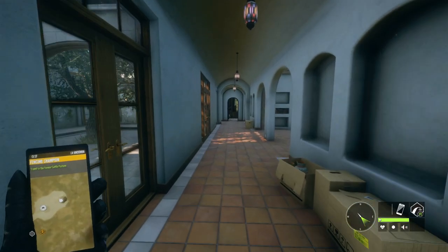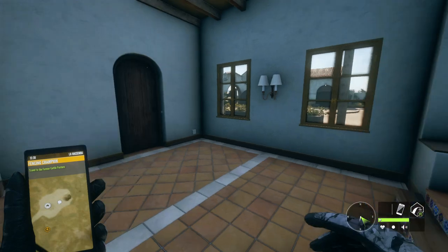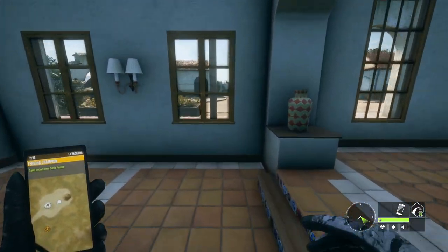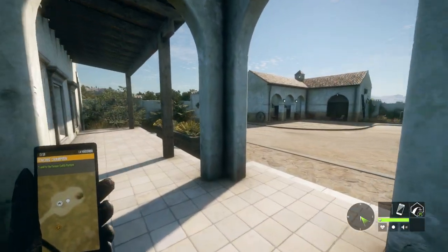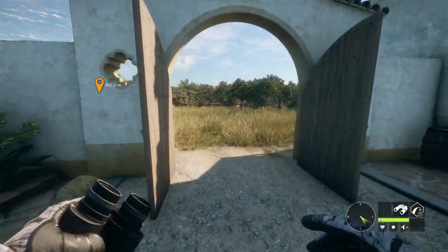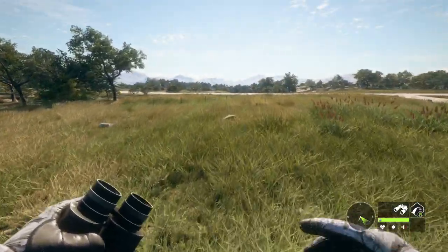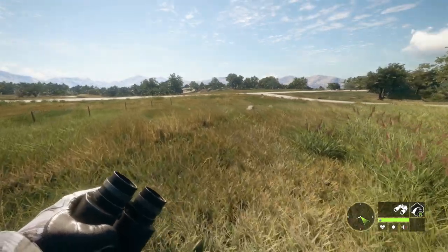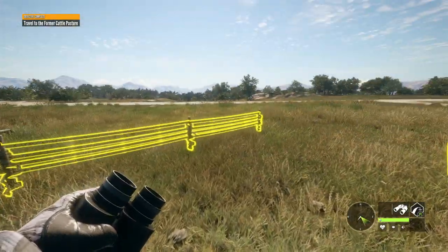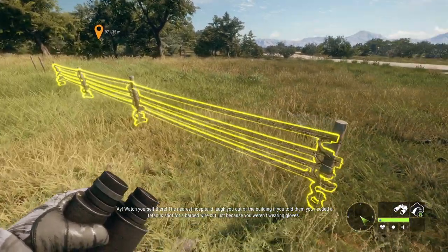We can actually go straight through there - I didn't even realize there were doors through the middle, that's kind of cool. Let's just run over here; it doesn't look very far at all. There's a fence over here that I always pass when I'm heading over to pheasant hunt - and there it is. Looks like we're going to be working on that fence, taking down the entire thing.